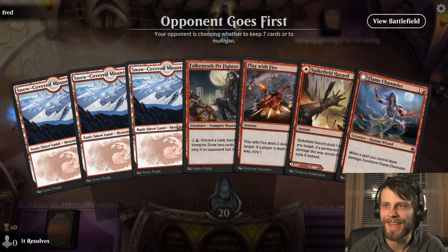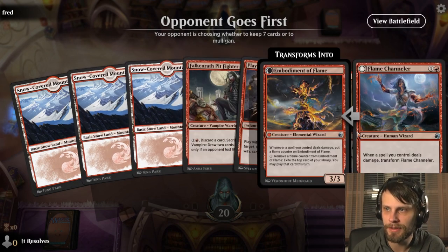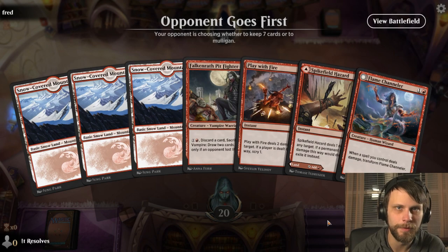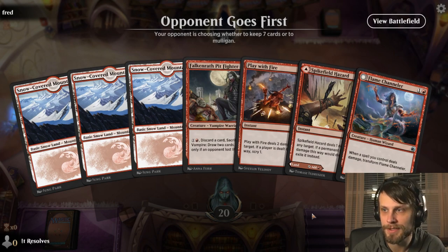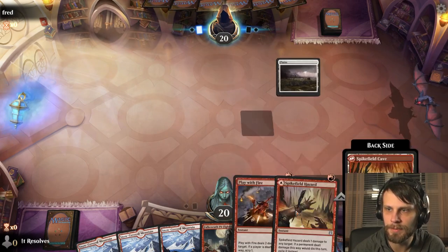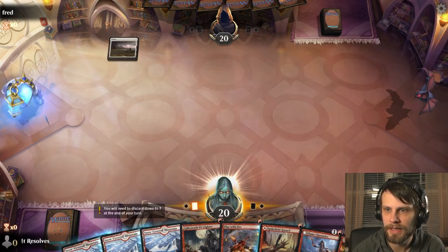Here we are for game number one, and this is a very easy keep. We've got a nice one into two with some burn left up for us. There's nothing wrong with this. I like it a lot — you can even transform that Channeler very quickly with Play with Fire, which is quite nice.